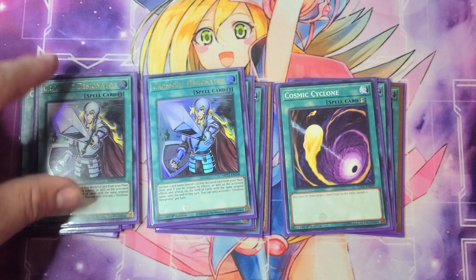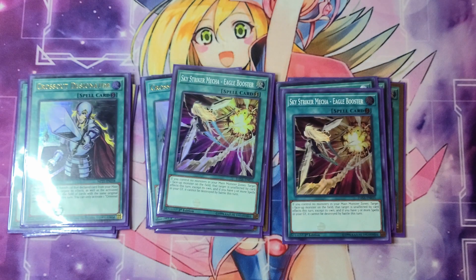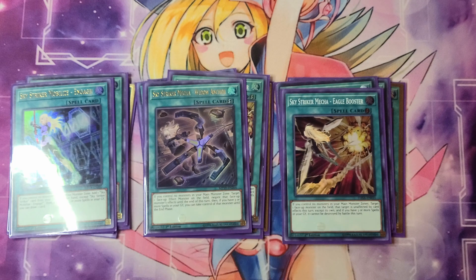Next, we have three Crossout Designator because we do run Ash Blossom and Joyous Spring. Also, spoiler alert, we run Infinite Impermanence in this deck — it's just a really decent card. Sometimes it comes up as a brick, but that's why I only run two; you don't want to see it all the time. Next up, we have two Sky Striker Mecha Eagle Booster to protect our Zeus while it's in the extra monster zone. We have one Engage to search out the Eagle Booster or the Widow Anchor, and if you have three spells — which we run a lot of spells in the deck — you can draw a card as well.